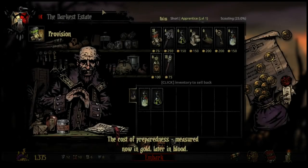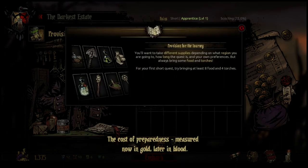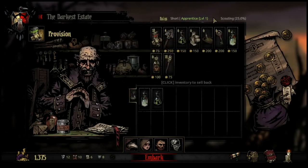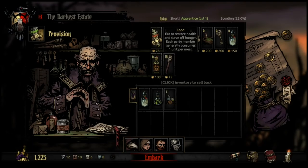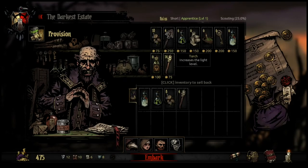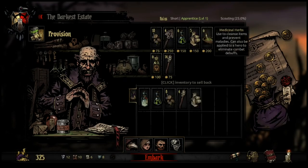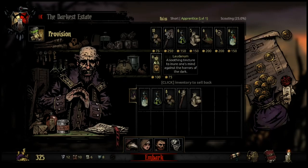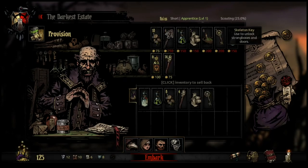Bandages stop bleeding — let's get one of those. Skeleton key — always love a skeleton key. Increased resistances. Soothing — this probably reduces stress. Let's get one skeleton key and some laudanum. Good old laudanum. Let's embark then. Be curious and be careful — I will try all of that.